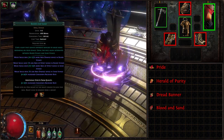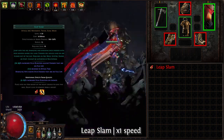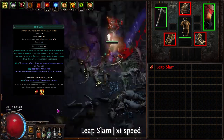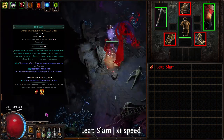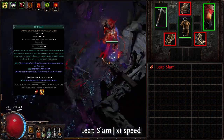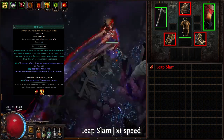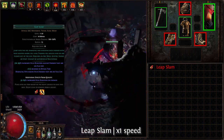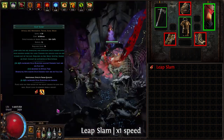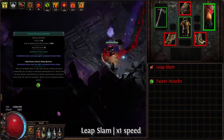Our next setup is the movement and totem setup. Leap Slam is the movement powerhouse in this build — an exertable melee slam attack that allows jumping over obstacles and packs for fast movement without cooldown. With Rage granting us a ton of movement and attack speed, Leap Slam can traverse maps like no other skill. Upon landing near an enemy, it stuns them and deals AoE damage, and can situationally be used on bosses for crowd control. In our setup it is linked to Faster Attacks Support, which grants linked skills increased attack speed with no downsides.